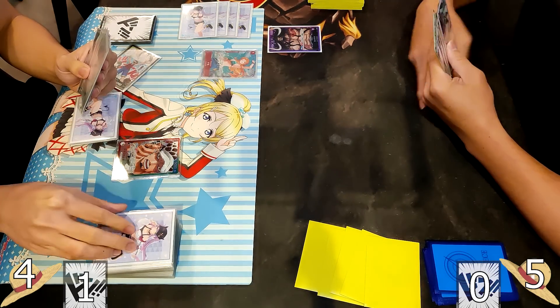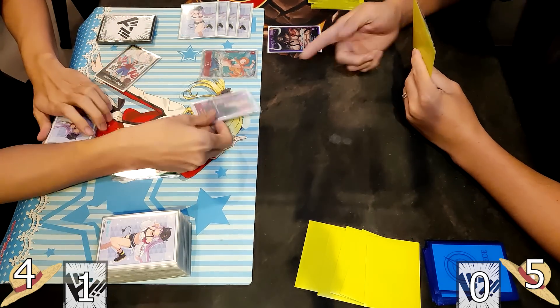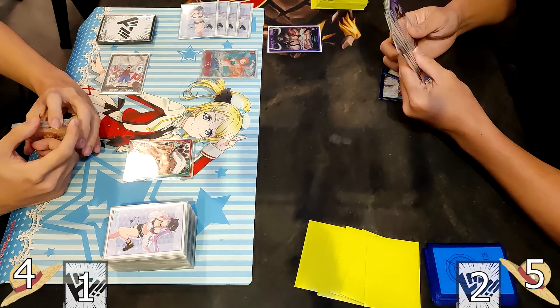Right off the bat for OP-01, we are introduced to a total of 12 leaders to play and honestly all of them have massive potential. For the Law, it has insane value with its unique leader ability that allows you to basically cheat out a 5-cost card for just 2.